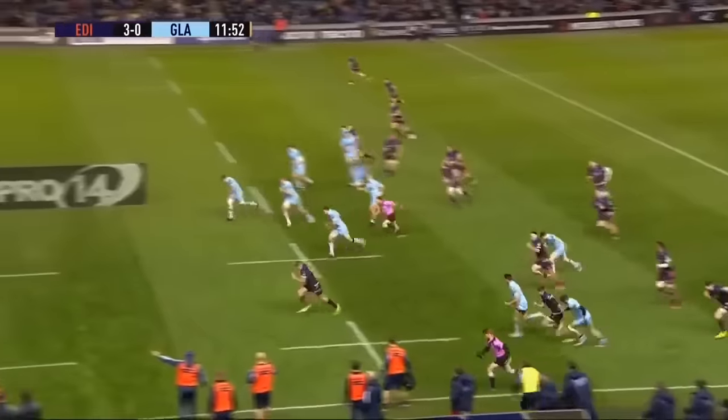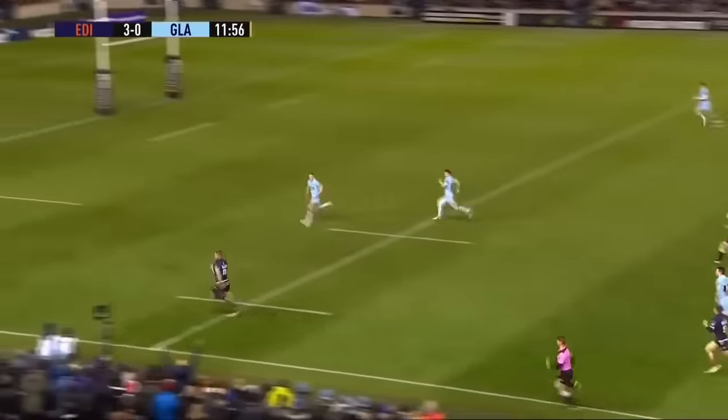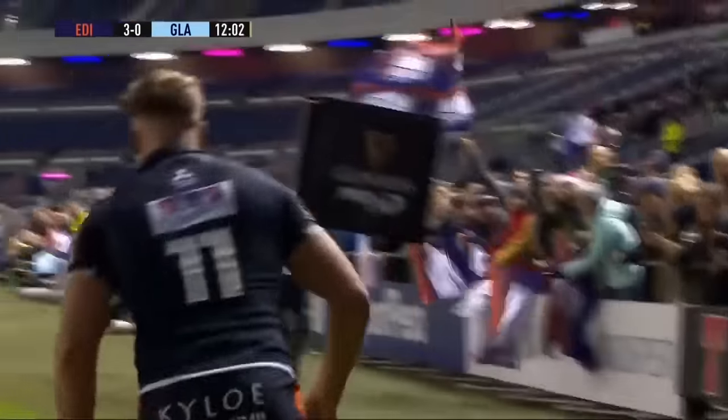Now Adam Hastings — he's got Grigg alongside him by the interception from Duhan van der Merwe. He'll do well to catch him because he's an absolute flyer. There's one coming across, but Duhan van der Merwe is in on the corner.